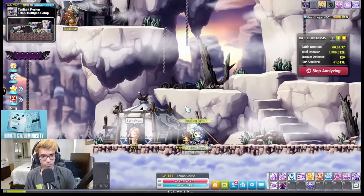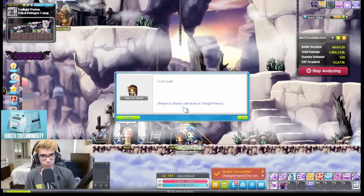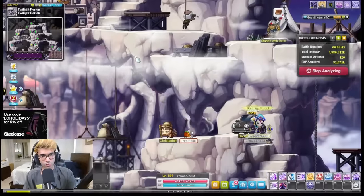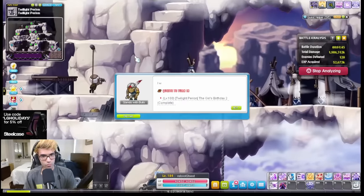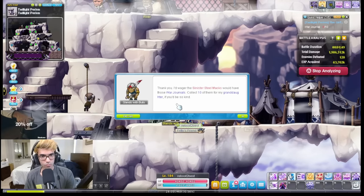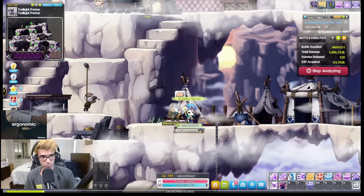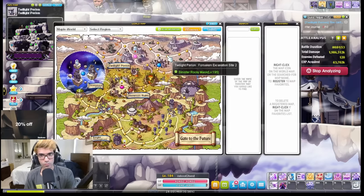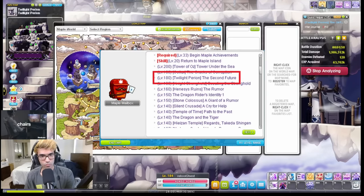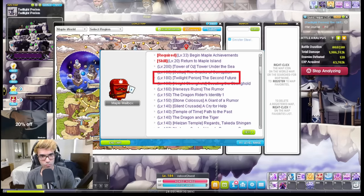Hitting level 180 unlocks Twilight Perion, and with it some amazing maps. I recommend doing the Twilight Perion questline here, because it is not only amazingly fast EXP, but you can avoid the inevitably low burning maps as well. At this point in the game, your damage will start to fall off, so being able to do this questline and gain a little bit more EXP to be closer to the mobs in level will make you level that much faster. Simply obtain the questline with Twilight Perion in your lightbulb and be on your merry way.